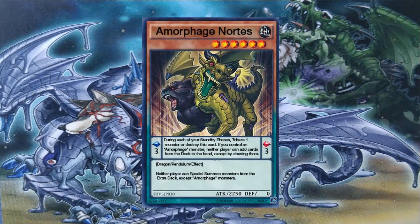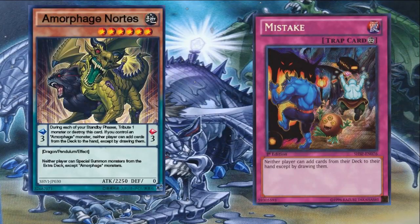Now we have Amorphous Nortez, an Earth six-star, pendulum scale of three, 2250 attack and zero defense. The special thing about this card in the pendulum zone: as long as you control an Amorphous monster, neither player can add cards from their deck to their hand except by drawing them. That includes adding Amorphous cards — this effect means you can't add anything. This is a floodgate on the field. It's a great card that slows down your opponent, and it's also a beater if you can normal summon or pendulum summon it.